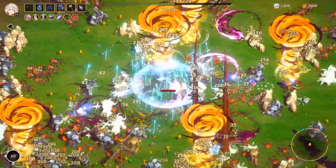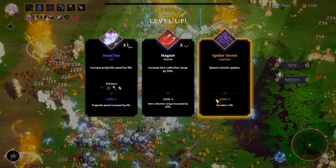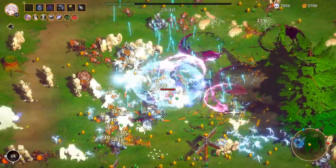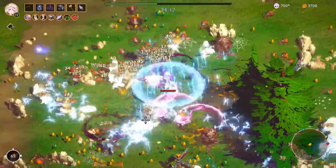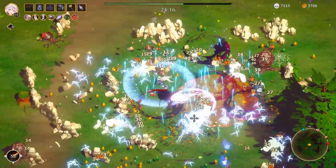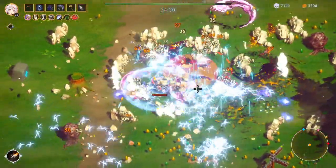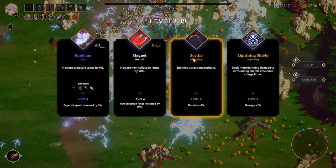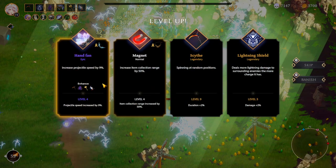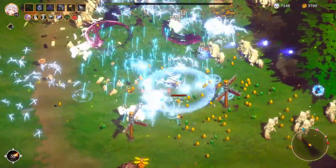Kill things. There's definitely another elite coming around and I need to kill it. Duration — yes. Can you please die? Where are you? You're right there. I can barely see anything. Add duration, damage, projectile speed, collection range. Lightning shield — let's upgrade that.